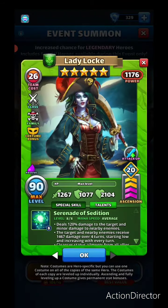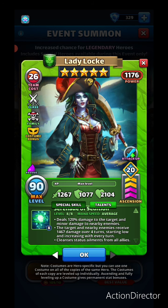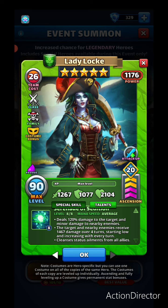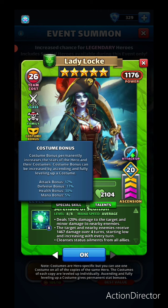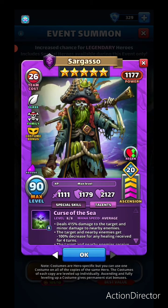Costume Lady Loque is now a fighter class — she deals a small initial hit plus 1467 damage over four turns to the target and nearby enemies, with her poison on special skill stacking on top. She also cleanses status ailments from all allies. Not super relevant in the meta, but those who have her maxed will be happy about the costume bonus: 17 attack, 17 defense, 30 health, and 5% mana bonus.